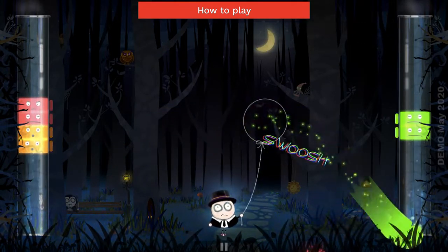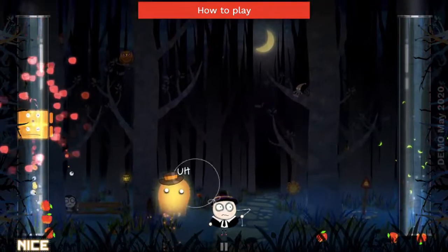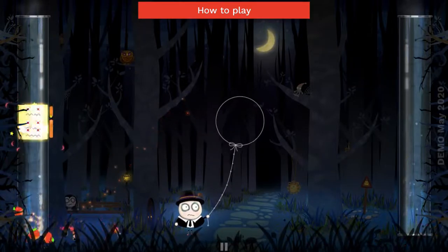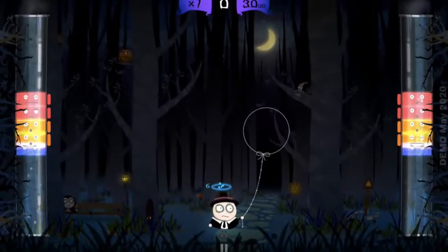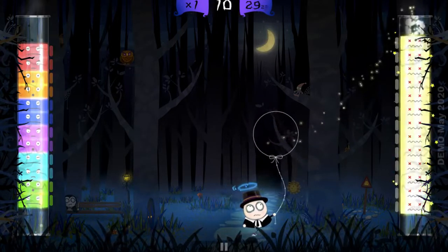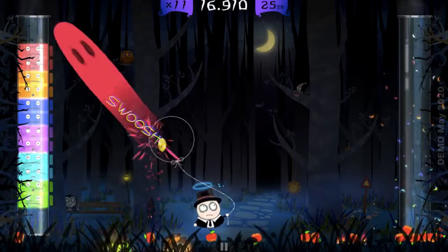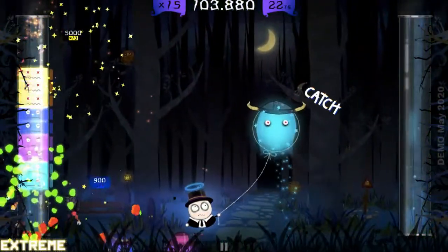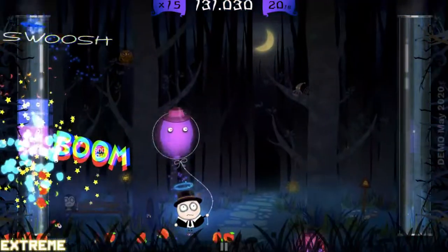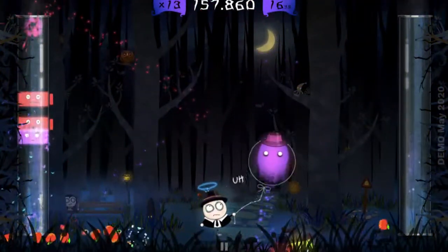The ghosts also have a category of their own. The colorful ones are the normal ones, so the rule of three or more will apply here. Then there are the white ghosts, who blast away an entire tube. The points will be counted and even included as combos. This will naturally lead them to be far in between the levels, so be sure to make full use of this opportunity.